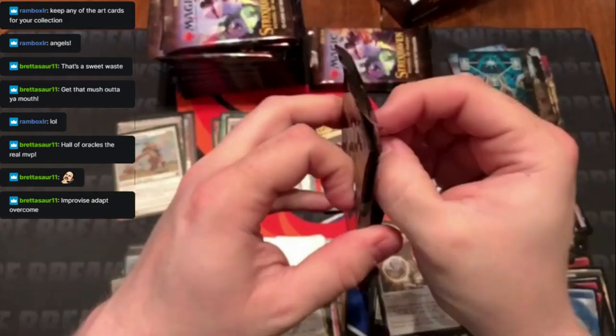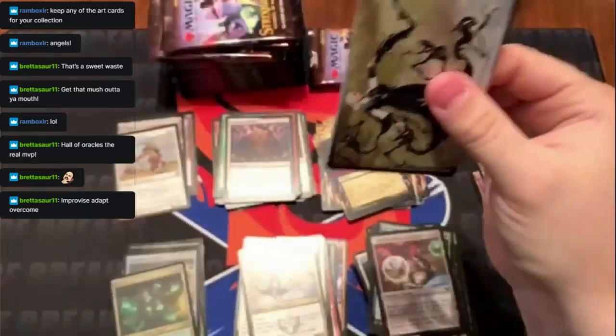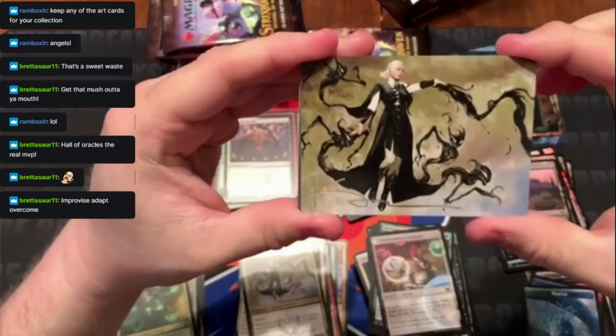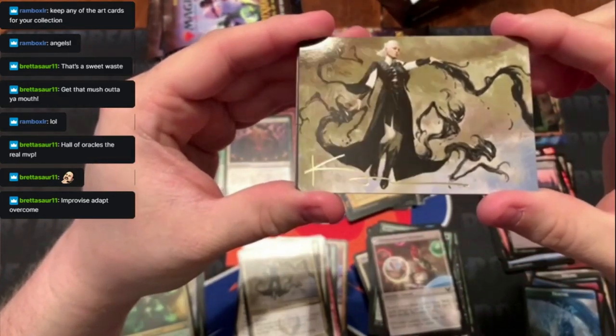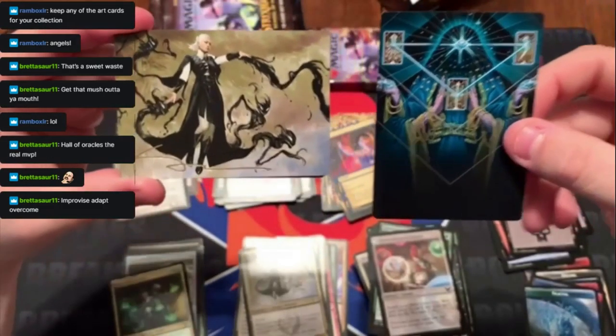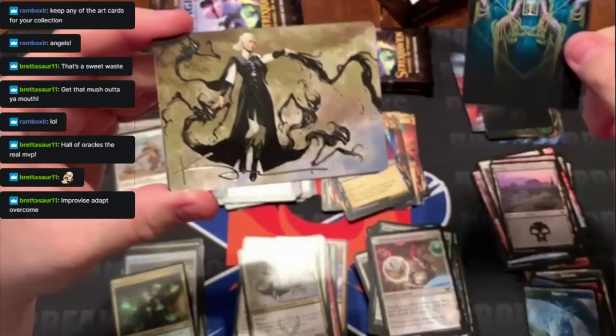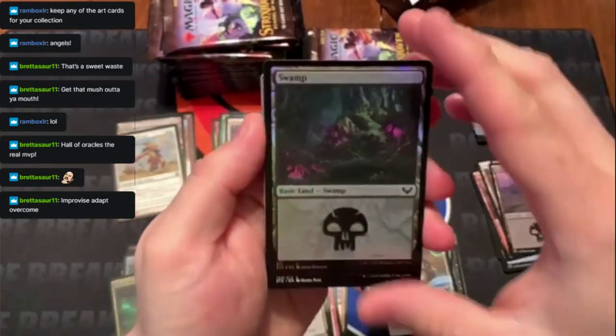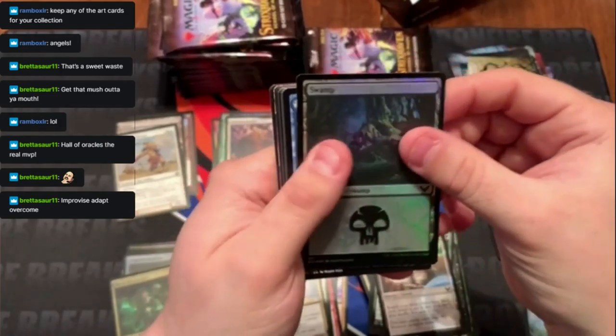About halfway here. First time getting the edge auto — this is about a three-dollar card versus a quarter. There's no autograph on there. Foil Swamp.